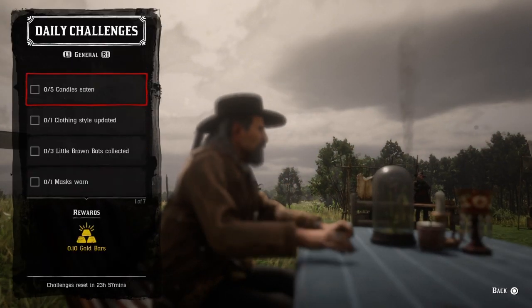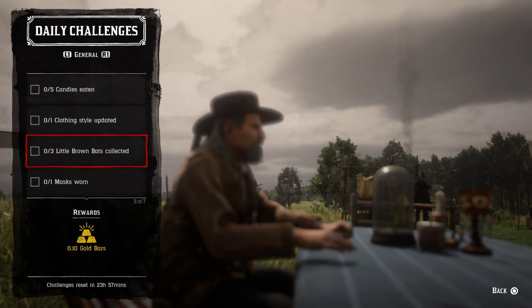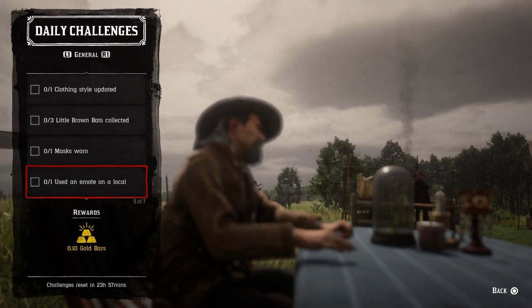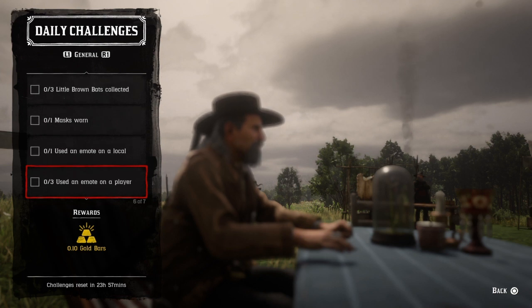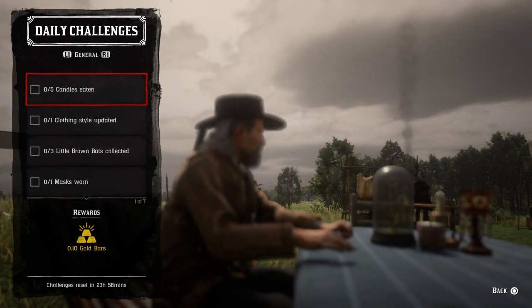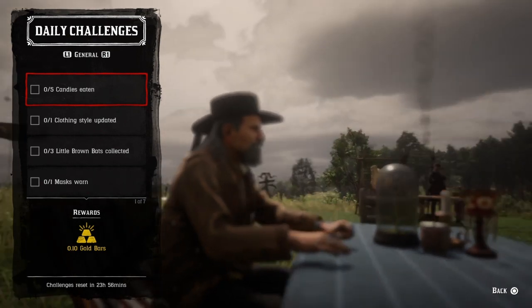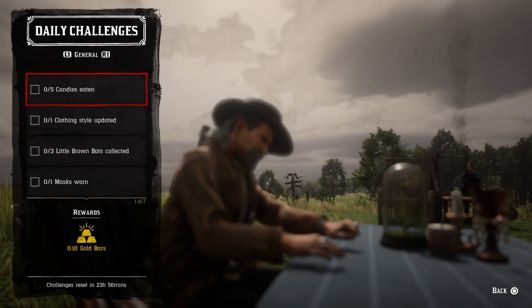The dailies are: five candies eaten, one clothing style updated, three little brown bats collected, one mask worn, one use the emote on a local, three use the emote on a player, and one wave completed in Call to Arms. For five candies eaten, you're going to wear candies from the catalog or go to the general stores, go to your weapons wheel, and eat five — that challenge will be completed.